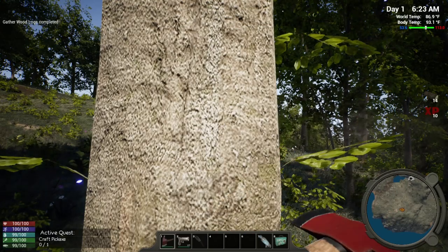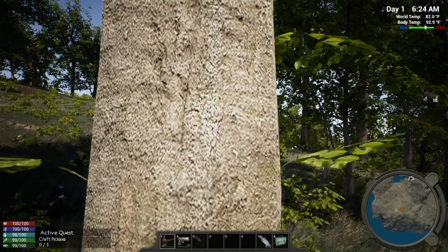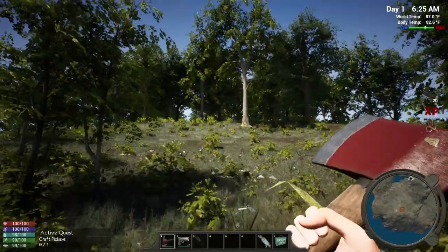We got a reward of five iron ore. Nice thing is you don't have to click the button every time you want to swing the axe — you just hold it.